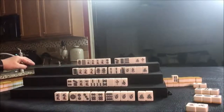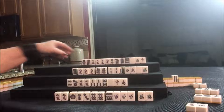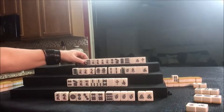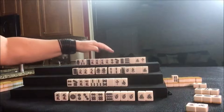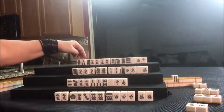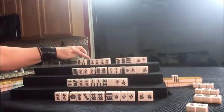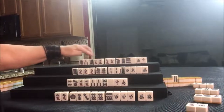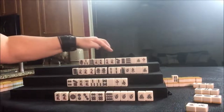Draw up here — technically we could Chi but we already have a Chi. Let's leave it and draw. Three bam — that's an outside tile: one-two-three, isolated one-three, seven-eight, two isolated, seven-eight-nine. Let's discard the two dot because we could pair up the nine and use that as our pair, or if we get a seven bam or eight bam we could do mixed triple Chi — also called San Shoku Dojun.